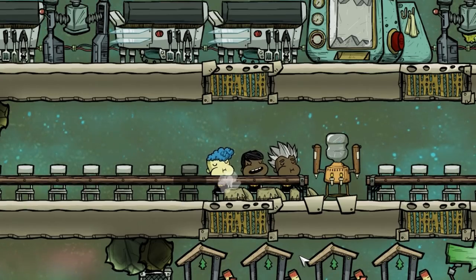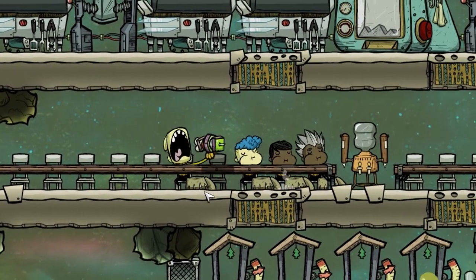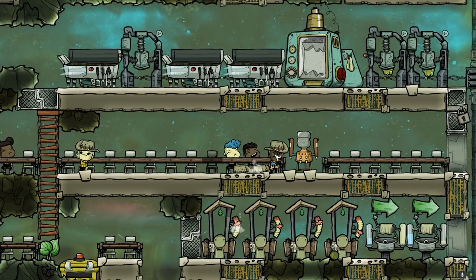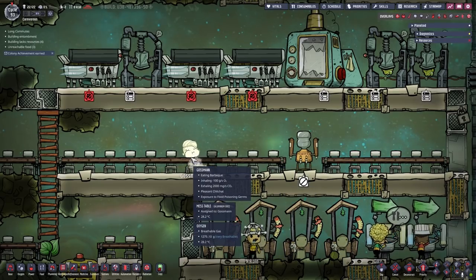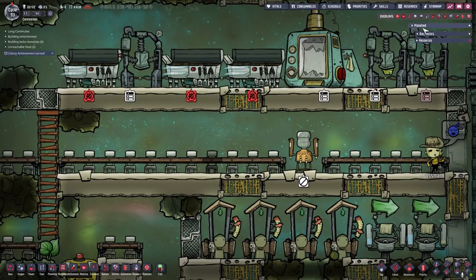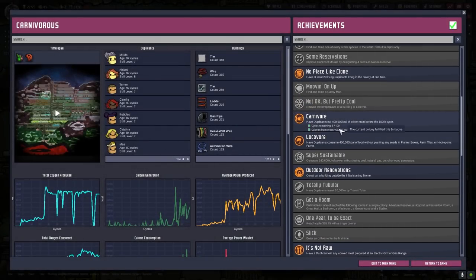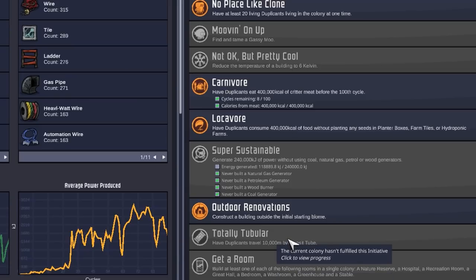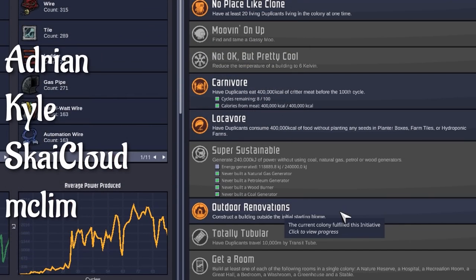We only need 8,000 more calories eaten. Bunny is eating, Gossman is doing whatever — come on guys. Keep munching. The suspense is building up — do we still have a few calories left? Come on game. There we go — carnivore achieved! But sadly for the super sustainable achievement we are not even halfway through, almost halfway but not fully. So we need to produce a lot more energy and that could be something for the next episode. Check out this random video and I'll see you there.